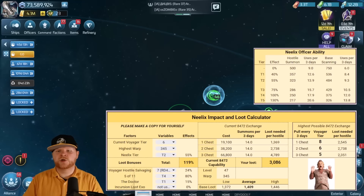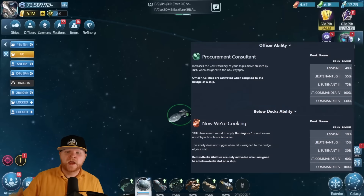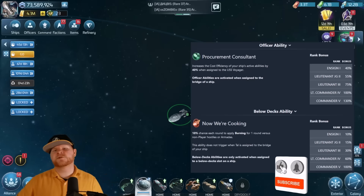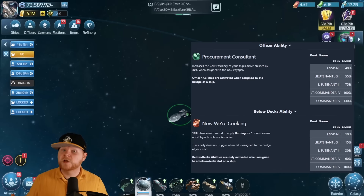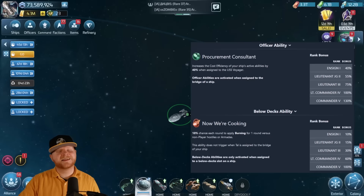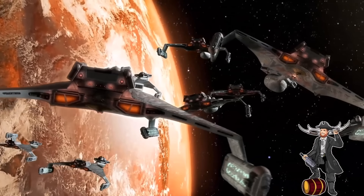Hopefully this answers your question. The below deck burning ability does have value, but what has the most value to the most players is what's in this sheet right here. If you enjoyed this video, please give me a huge solid and like it — hit the thumbs up, click subscribe if you haven't already, and share this out with everybody else on your server wherever you are in the Star Trek Fleet Command world. I appreciate you so much. Live long and prosper. Stay safe out there, Space Cowboys. Catch you on the next video. And that's it — that's Neelix. We're out.